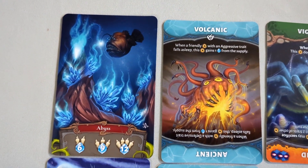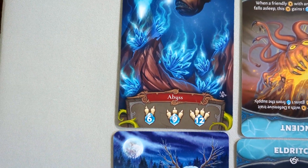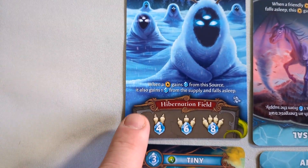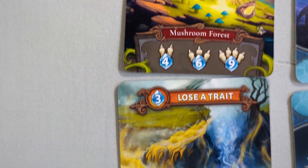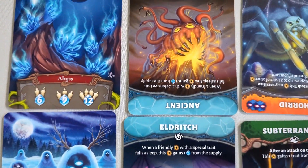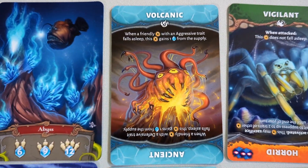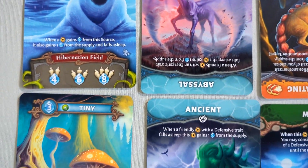These are the abundant energy expansion cards. They have higher numbers for the player counts. This one, when you get energy from it, you'll also get one from the supply and then go to sleep. This one makes you tiny, and this one will have you lose a trait. This expansion comes with two of each card in the deck.